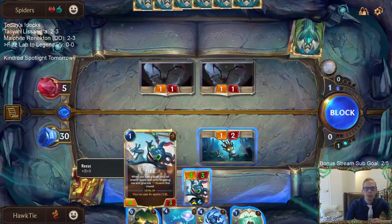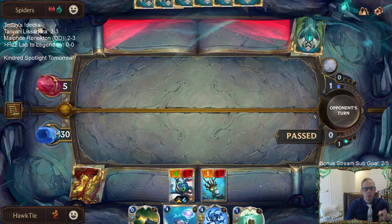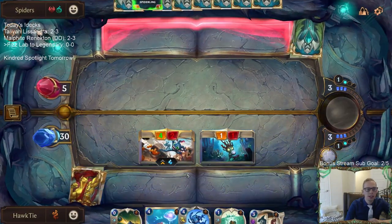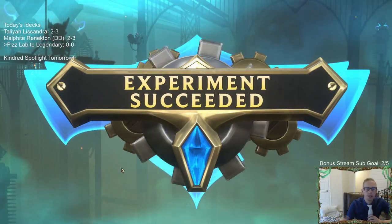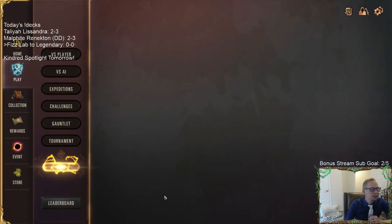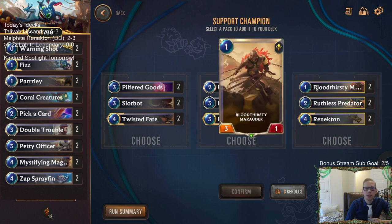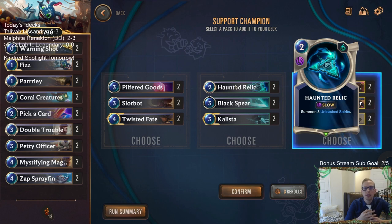If you haven't played this mode before, it's a single player run where we have one life total - 30 nexus health that continues from game to game. We're on normal mode, very easy to start. First opponent uses spiders. We're offered Renekton, Kalista, and Twisted Fate as additions. Renekton gets another one-drop, and remember our one-drops get plus two plus two, making it a one-mana 5/3. Haunted relic gets you three 1/1s, which is also good.